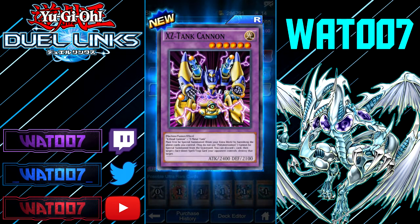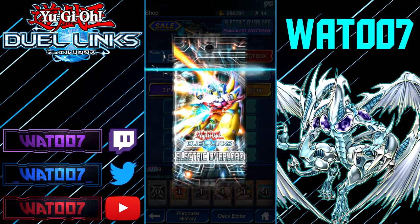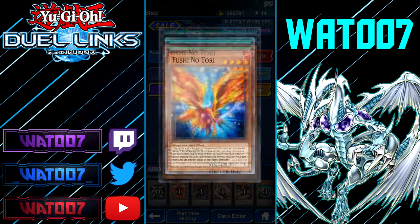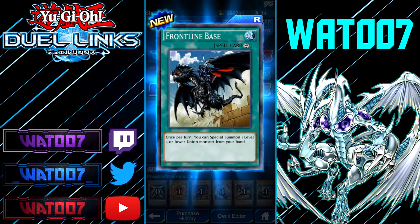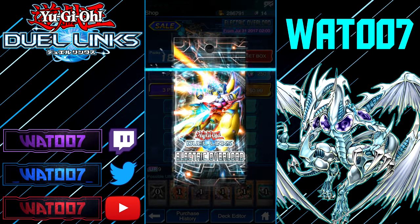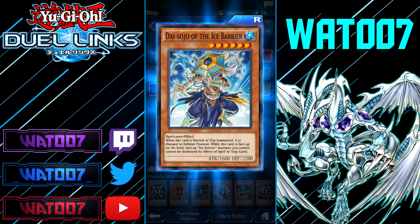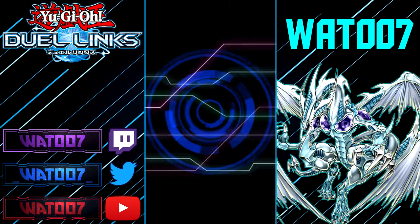We've seen those. XZ Tank Cannon — must be special summoned from your extra deck by banishing the required cards you control. Cannot be special summoned from the graveyard. You can discard one card and target one face-down spell or trap card your opponent controls to destroy it. I actually really want to make an XYZ fusion deck — it seems like a lot of fun. Frontline Base: once per turn, you can special summon a level four or lower monster from your hand. Chain Ignition again. Shore Knights — once per turn when the battle position of this face-up card changes, send one monster from your deck to your hand. And that was our last pack.